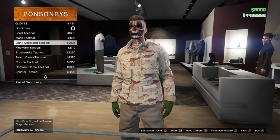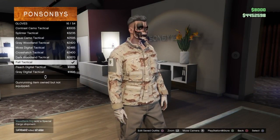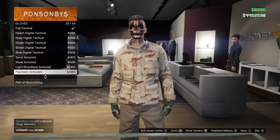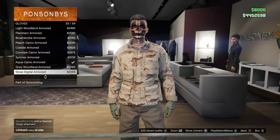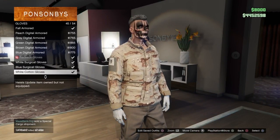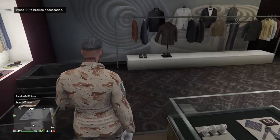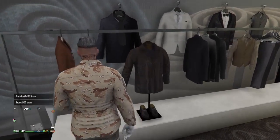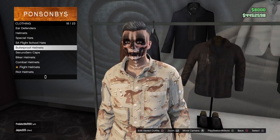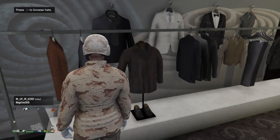After that, you're gonna go to gloves. I'm gonna put on white cotton gloves, but you guys can put on the ones that match the top. I want a little bit of white in it, so I'm going with white cotton gloves right there. Now we're gonna get the helmet, which is the bulletproof helmet — it's gonna be the bulletproof tan helmet right there. That's the helmet you're gonna put on.